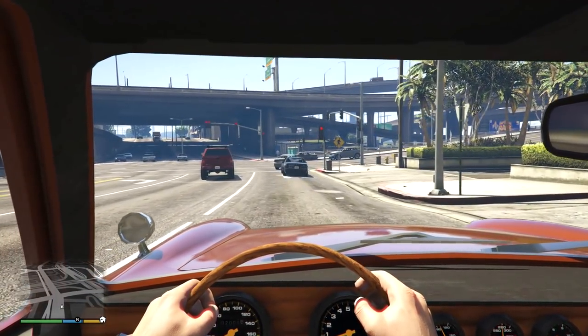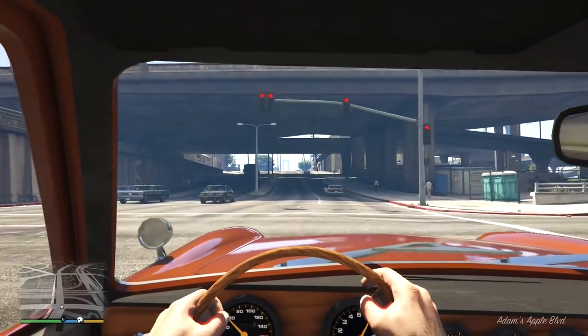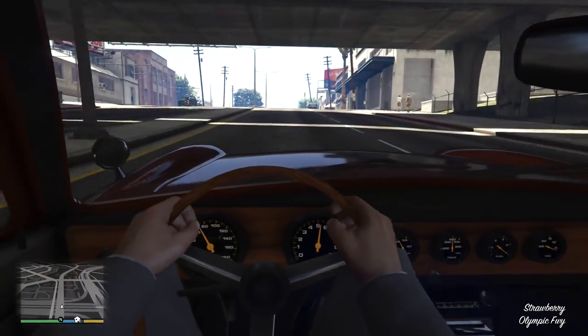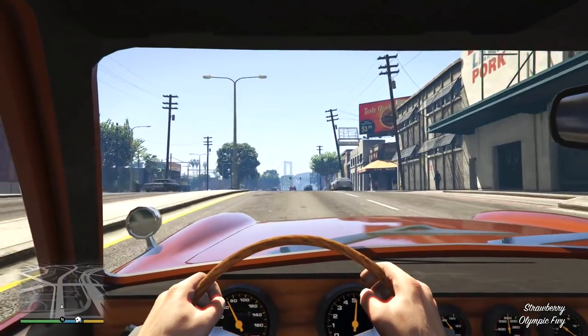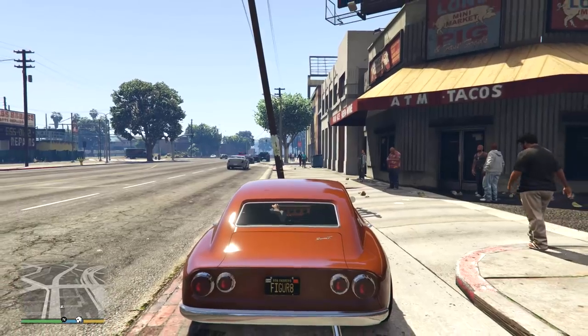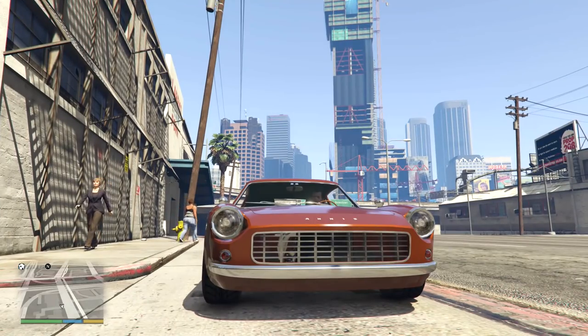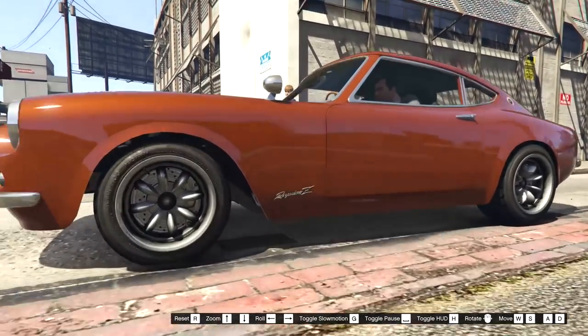Today we're going to be looking at a brand new lore-friendly vehicle for GTA 5 — this is the Anis Requiem Z, I think it's called the Requiem. It's a very weird-looking name. Let me just try and find a badge with the name on it so we can try and read this.